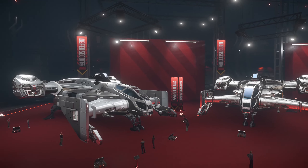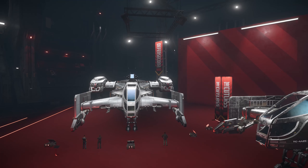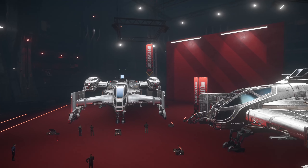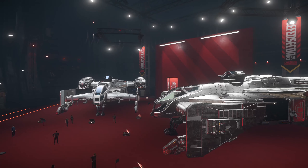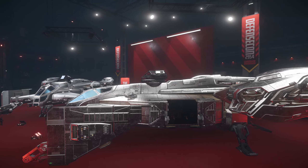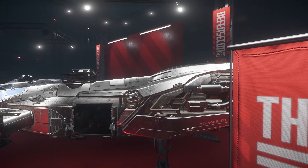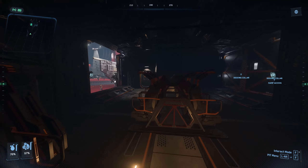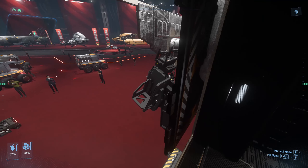On the opposite side of the room we have the Cutty series, starting with the Cutlass Black. This is the best super starter in the game in my opinion and the ship I started with — a decent amount of cargo, a turret for your friend, and a whole bunch of gameplay opportunities. The ship next to it with a little bit of the Tesla Cybertruck exterior coating is the Cutlass Steel, the dropship version, which swaps out the cargo space for a bunch of drop seats and some mounted weaponry.